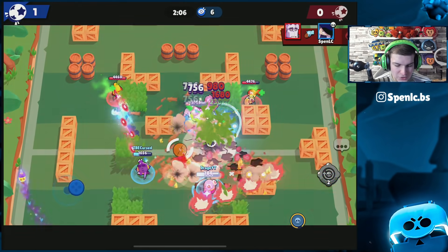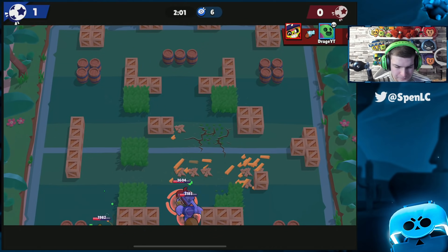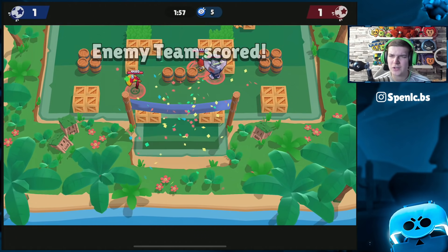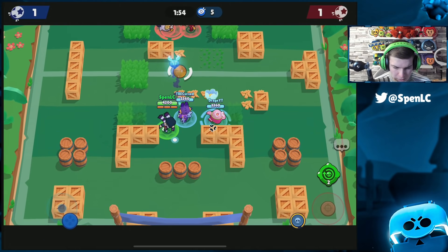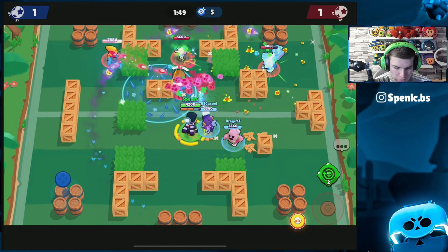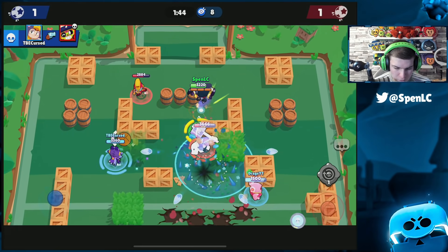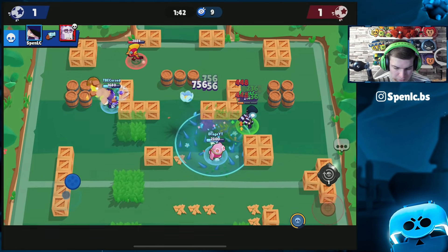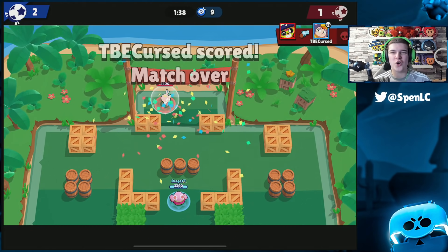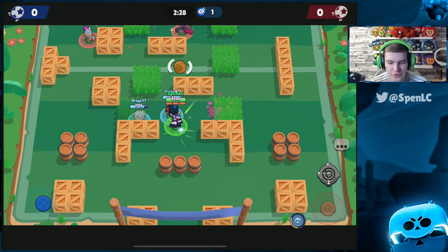Let me know your thoughts on the star powers — which one do you think is better? My early prediction is people will prefer the healing star power over the other one, but a lot of play testing will be needed. Frank took us all down — need to focus up. With B and walls broken, this shouldn't be too hard to win. Popping my gadget for a speed boost, taking down Frank. Cursed just squeezes that in — another win for us.